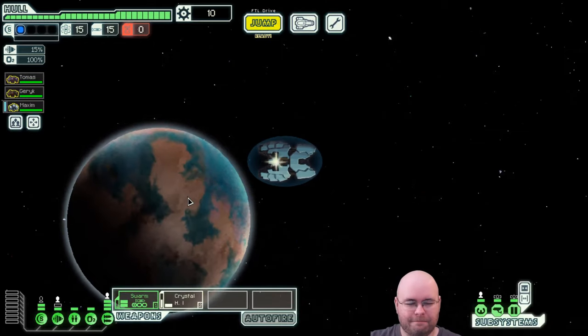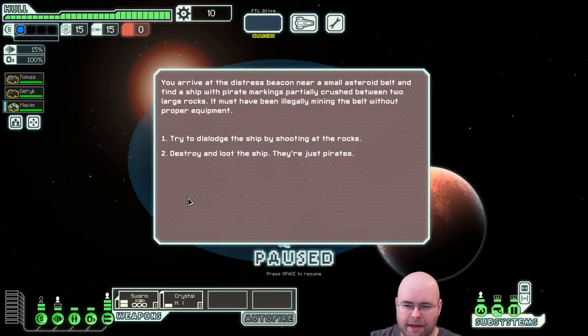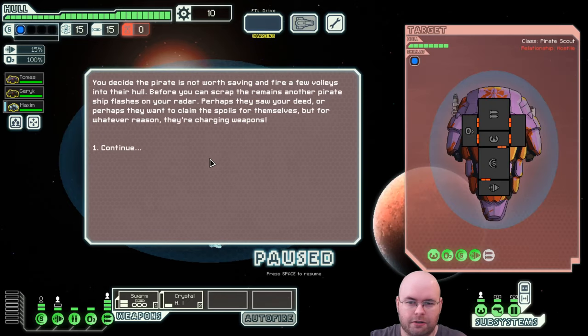Early distress signal, let's go. Week's been okay for me, nothing particularly wrong but not really anything I want to do. We arrive at a distress beacon near a small asteroid belt, find a ship with pirate markings partially crushed between two large rocks. We had this event happen before — last time we had blue text options. We don't have blue text this time, and I'm not going to be as nice this run. I'm just going to destroy and loot the ship.